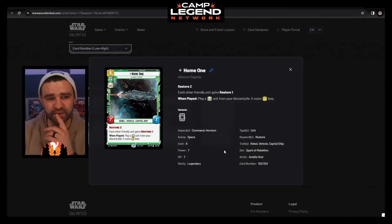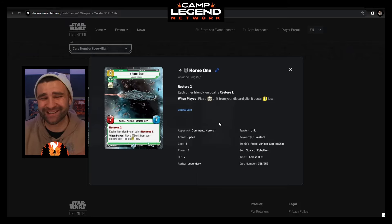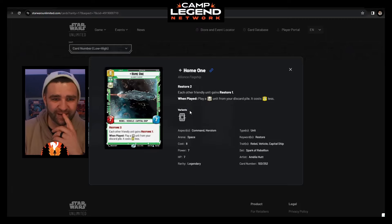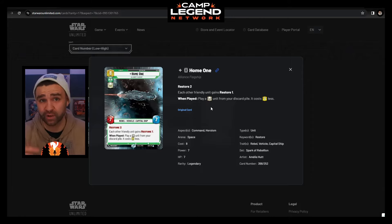Home One is another space unit — it's heroism, 8 resources, also command. A Rebel Vehicle, Capital Ship. This is the Rebel capital ship versus the Imperial capital ship we looked at before. It's 7 attack, 7 health. Beautiful in hyperspace — though the space battle is pretty much contained inside the bordered area, so you don't reveal much when the border comes off. It has Restore 2, so when you attack with this you heal your base 2, and each other friendly unit gains Restore 1. That's a way to start getting some health back — not bad.